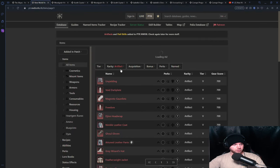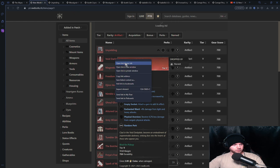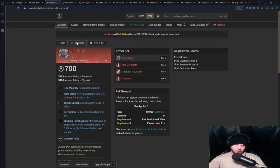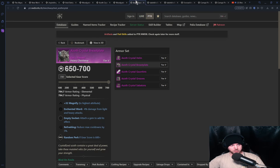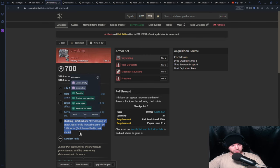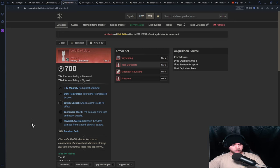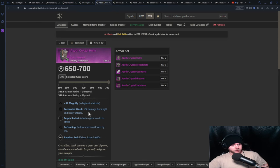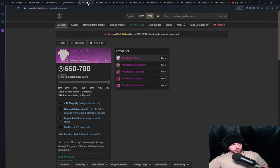The Azoth Crystal Chestplate is contingent on what helmet you choose. If you go with the Unyielding helmet for the free Resilient, then you're going to be looking for either this chest piece or this breastplate. If you find a chest piece with Shirking Fort that synergizes, that's good. The Dark Plate gives you Enchanted Ward and Physical Aversion — it's going to make you more tanky and more fun. Then you'd probably pick up an extra piece for the Enchanted Ward as well. Your gear choice here dictates what chest you go with.